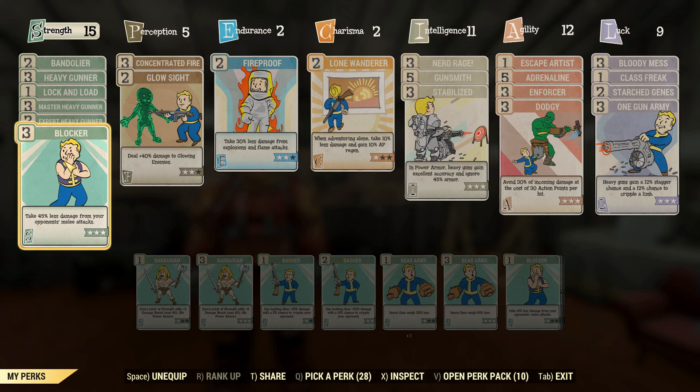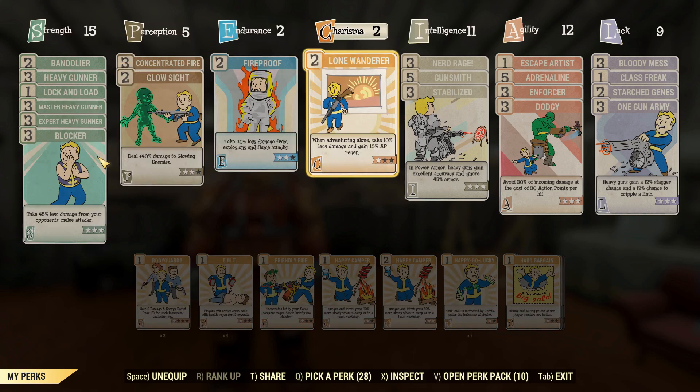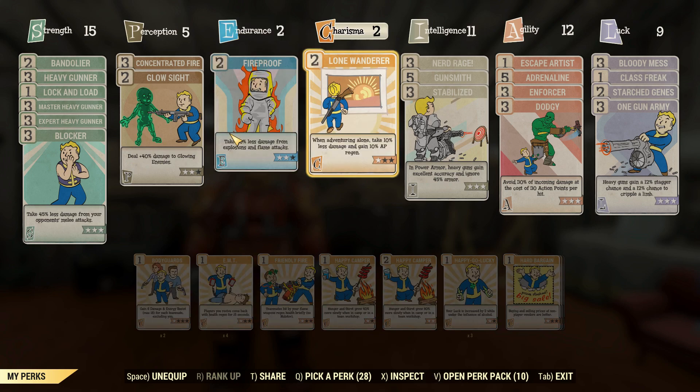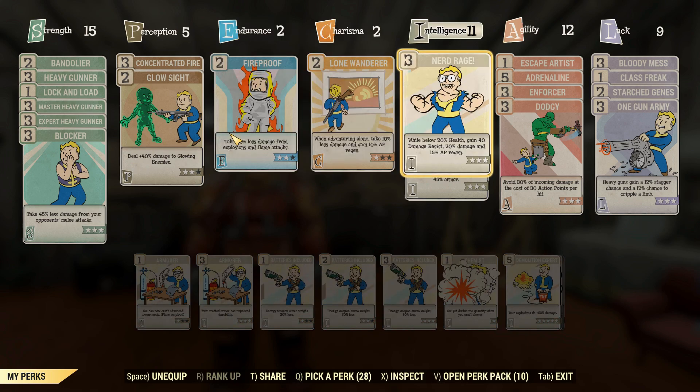And in addition to that, I've also got my Power Armor, which I'll get to in a second, but that'll help reduce damage more. Fireproof 2 is broken — it makes the Scorched Beast screams do nothing for some reason, so that's a no-brainer. Nerd Rage is there because we're at the Nerd Rage threshold, and that's because I get 50% more damage out of Adrenal Reaction. Thanks, Angry Turtle, for letting me know that.